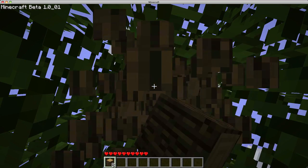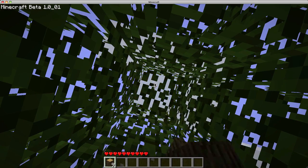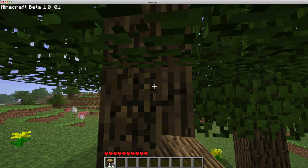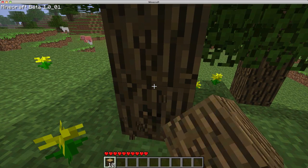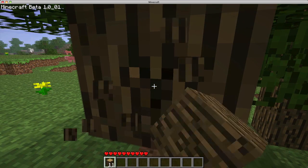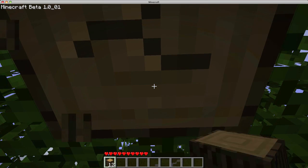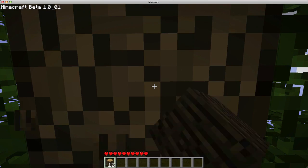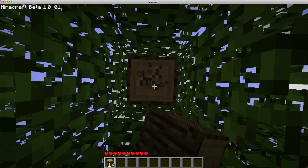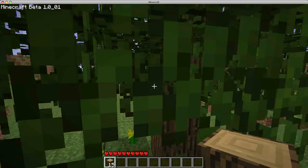Another thing that I forgot to mention besides the mobs and some other new things — the Minecraft beta is actually 25% off. So not half off, it's 25% off, a quarter off the normal price while it's in beta. But that does not include the full game, like the final release. If you buy that, it only includes bug patches and updates and things like that.